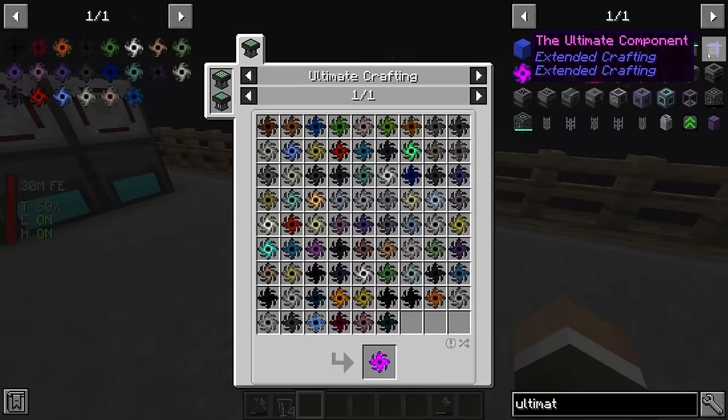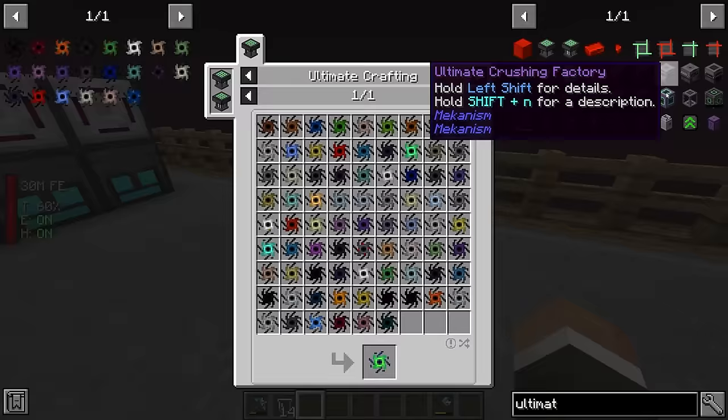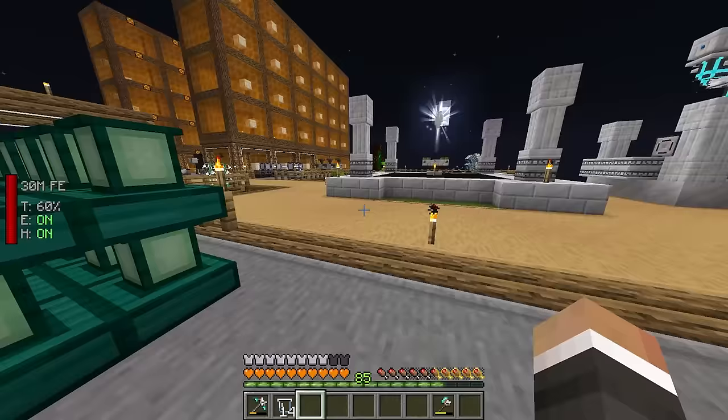I've been very specific to put these in order. If we check the recipe for the ultimate singularity, the top left is rotten flesh, then Constantan, then cobalt — and that's the next one we're missing. These are in the order they appear in the recipe, so we should be able to move them one-to-one straight into an ultimate crafting table once they're all ready.